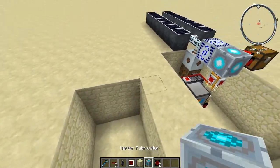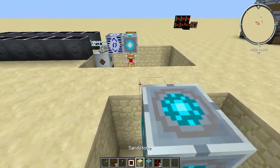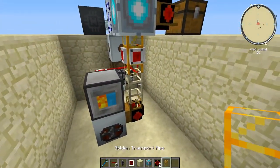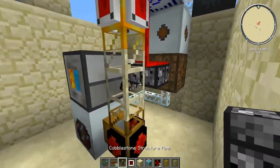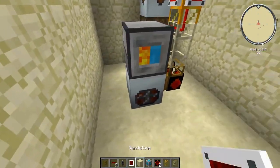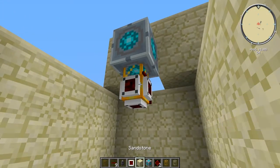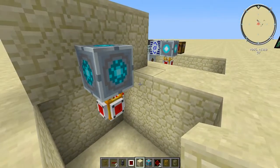Place your matter fabricator on the floor against a wall, then place a storage unit next to it. Get a golden pipe, a sandstone, and two cobblestone structure pipes. Place the iron ore gate and put red pipe wire on it, then right-click it and set it to 'space and inventory red pipe signal.' Then go down and place the wooden pipe connecting to the recycler.